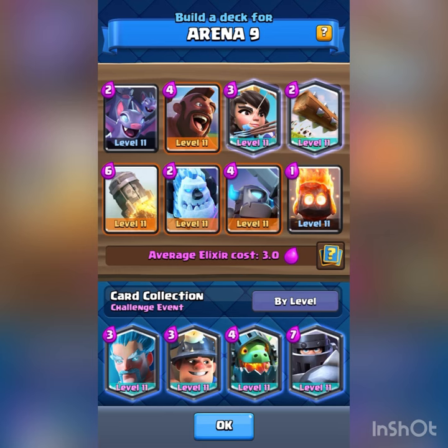This deck's all about constant pressure, whether it be Hog Riders, Fire Spirits at the bridge, Bats, Ice Golem, or Mini P.E.K.K.A. Everything you're doing is basically to keep the opponent from building up a big push. On defense, your best bet with the Princess is to stack multiple in the opposite lane, so it just rains down fire on the opposing side. You've got Mini P.E.K.K.A. to kill any tanks, Ice Golem to kite, Bats do a lot of DPS, and Fire Spirit for great splash damage.